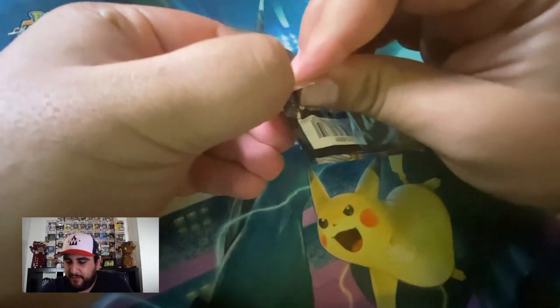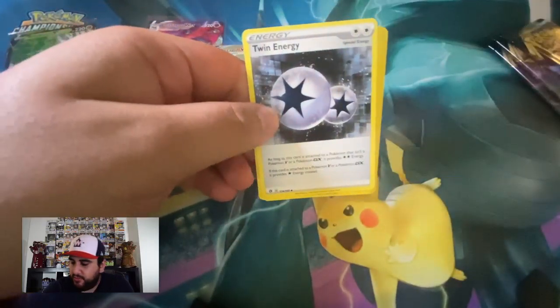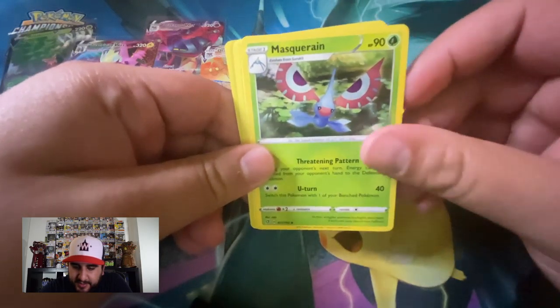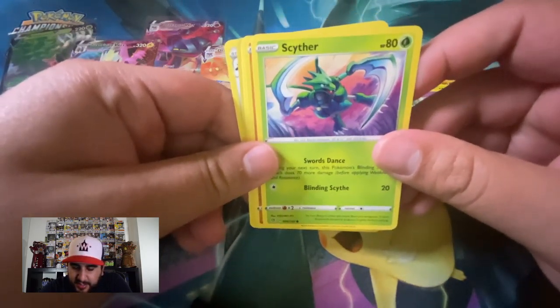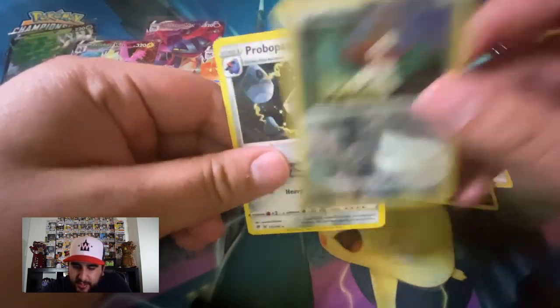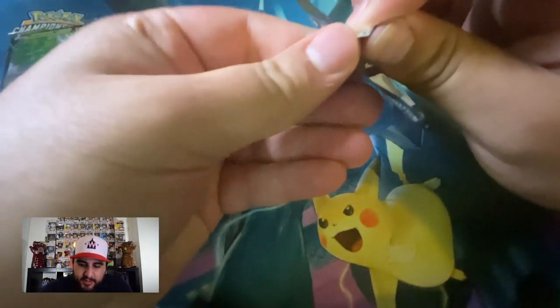Pack five, halfway through the box — let's get rid of this. One two three to the front, get rid of the energy. We have Twin Energy, Phanpy, Masquerain, Hatenna, Hatenna, Scyther, Nosepass, Wingull, Weezing, Hawlucha, and Probopass is our rare — nice.